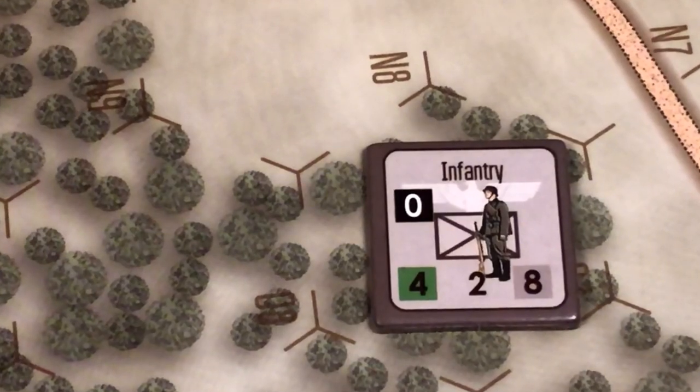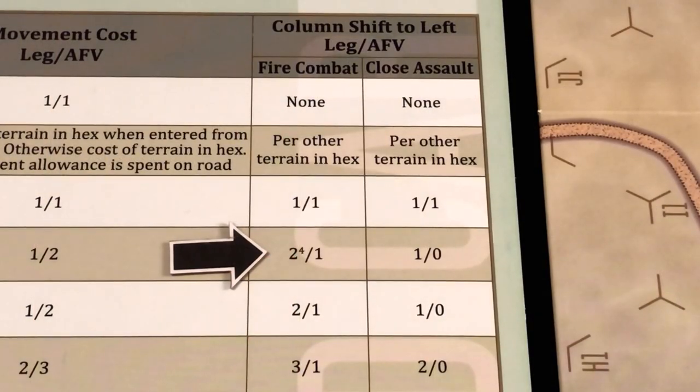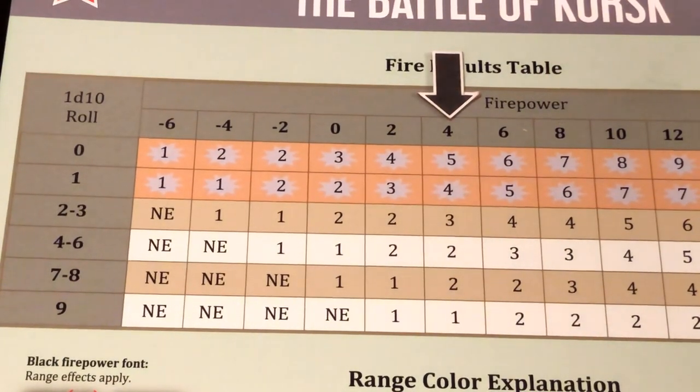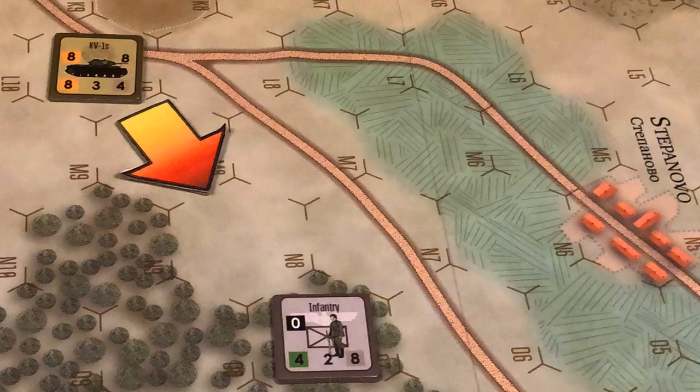The target, however, is in a forest hex. We consult the terrain effects chart, which indicates that for forest hexes, leg units in forest receive a 2 column shift to the left. So we start by locating the unit's firepower in the fire results table, which is 8, and we apply the 2 column shifts on account of the forest hex. The attack will be resolved on the 4 column and we roll 1d10. The roll is a 1 — 4 possible hits.